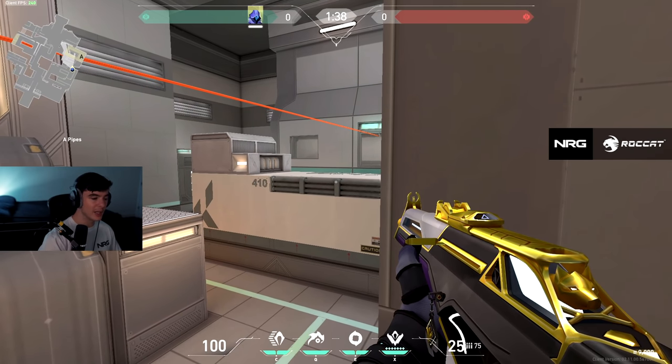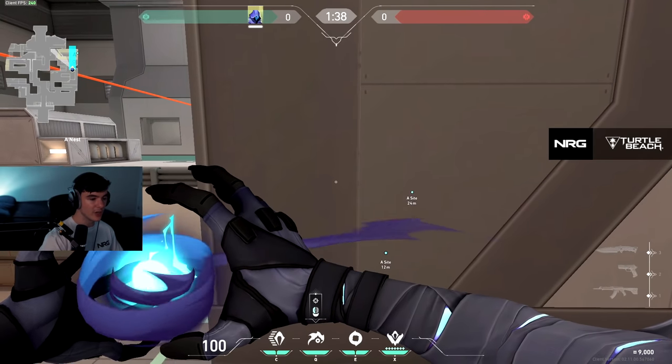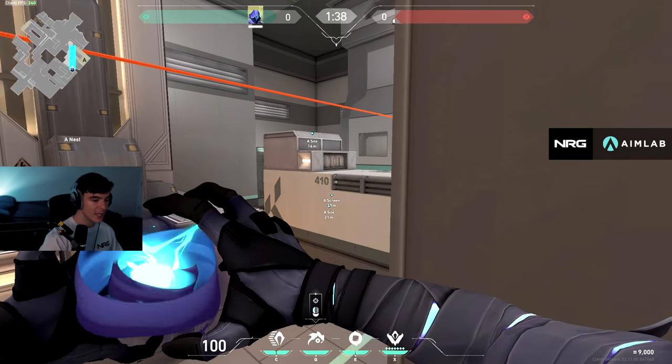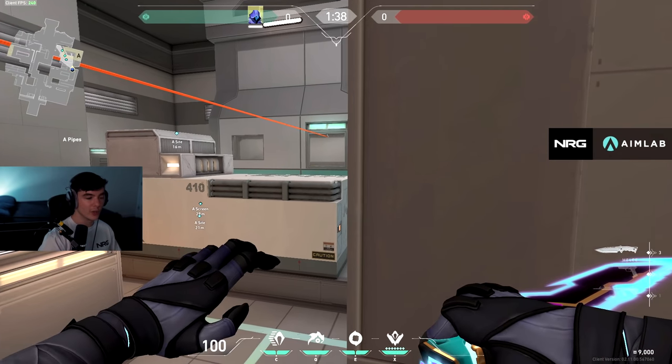You can paranoia behind the generator and then teleport, hoping no one's on the left side — or you can paranoia the left side towards screen and teleport, hoping no one's on the generator side. It's kind of high risk, high reward, but hey, it's Omen.